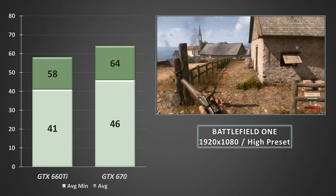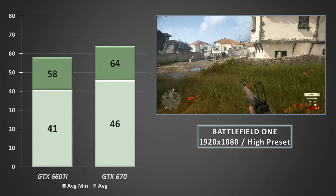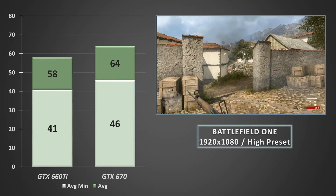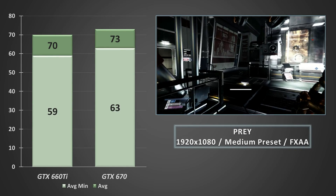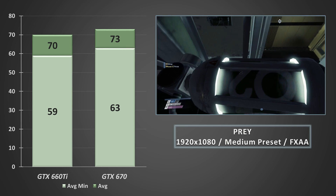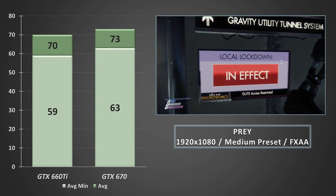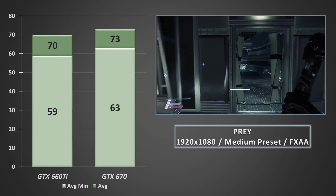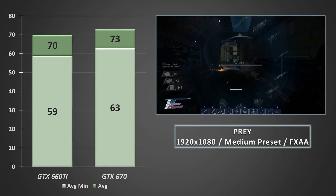Battlefield 1 on the high preset averaged 60 FPS — something the GTX 660Ti couldn't quite manage — with average minimums staying above 40 FPS, a really good showing for such an old card. Onto Prey, Bethesda's sci-fi horror FPS, a title which seems to favour Nvidia hardware. The 670 performed really well at the medium preset, averaging in the mid 70s with minimums above 60 FPS — absolutely fantastic for a 5-year-old card on a new AAA title.